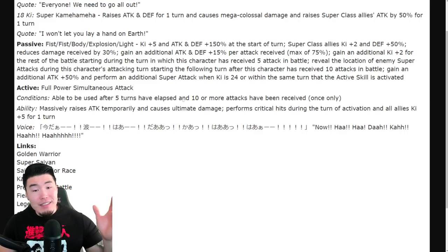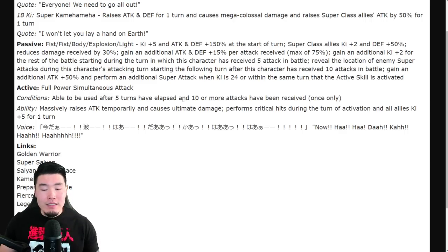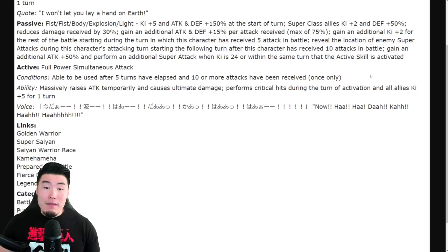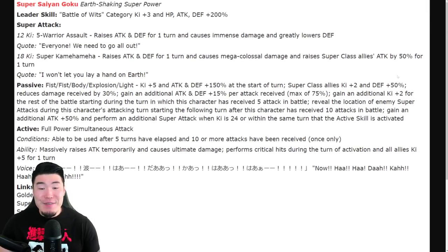I love the fact that this unit can see enemy super attacks — that is literally probably the most useful ability in the entire game, especially when an enemy super can basically one-shot you these days. Being able to know where they're coming from, to put your best tank in front of those supers, is super clutch. They're going to be hitting really hard, getting a lot of attack, the guaranteed additional super at 24 key, getting a lot of key from passives. They're amazing on support for super class allies. Just a really, really strong unit — definitely a top unit in the game, possibly even top five or higher just based on the on-paper details.